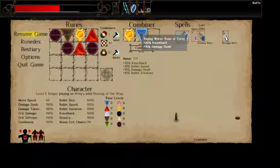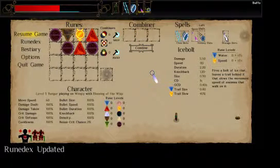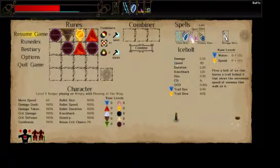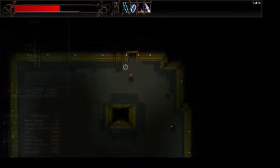Speed rune and water rune — I haven't done that one yet. Icebolt: slows movement speed of enemies. I don't think in this game that your own status-effect-type things can affect you — I think it only affects the enemy. I think I'll put that in my left shift and get rid of this one. You do eventually get more spell slots as you level, though I've only ever managed to get an extra one once.